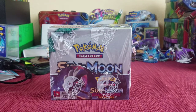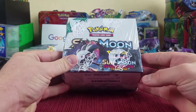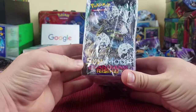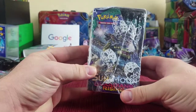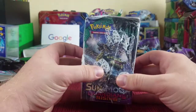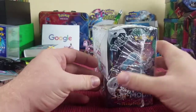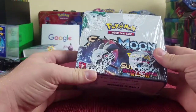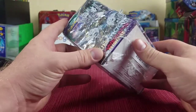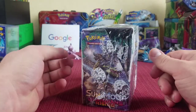Hey guys, it's Pokemon Time with Andrew C and I've got a Sun and Moon Guardians Rising booster box. Before I get this box opened up, I just want to show you guys — look at this, it's crazy. All the wrappers are messed up on here. The wrappers are cut or ripped right here, it looks like it was melted, so hopefully nothing's wrong with the cards.